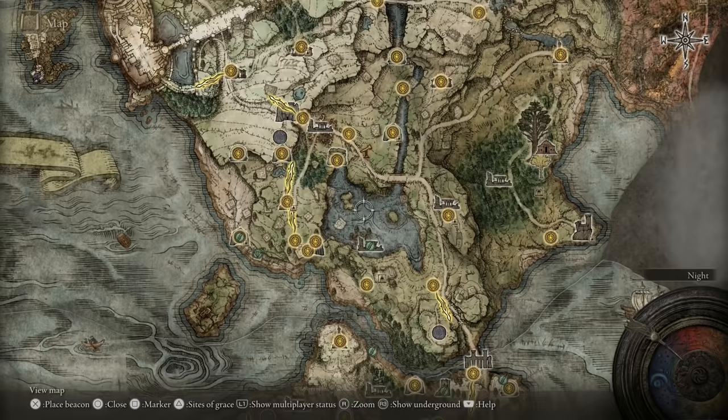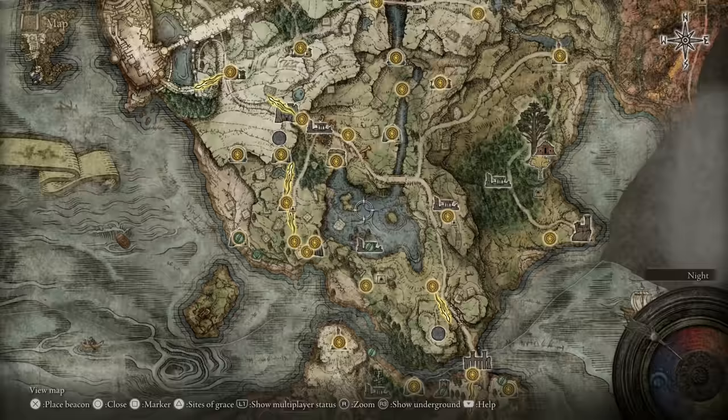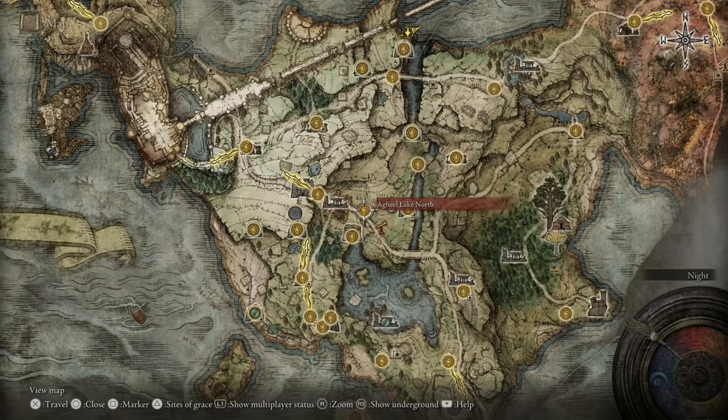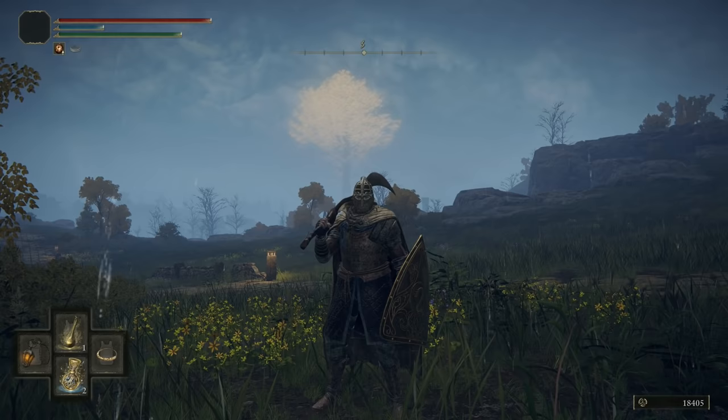Now we're going back to this spot for some fun — we're going to fight the dragon of this area. The dragon is going to be down here, and there are also some runes to collect. The dragon is pretty easy; I think the Crucible Knight is a lot harder. But the dragon can mess you up, so it should be a fun fight. Let me cut ahead and I'll see you guys in a moment.